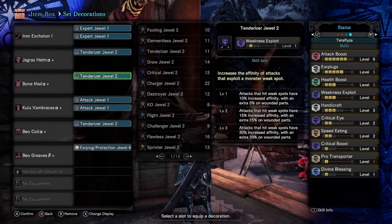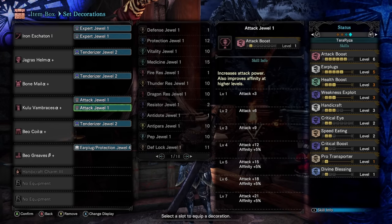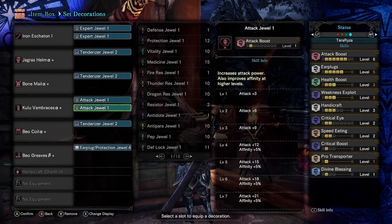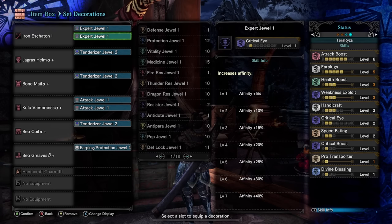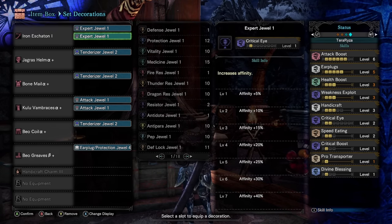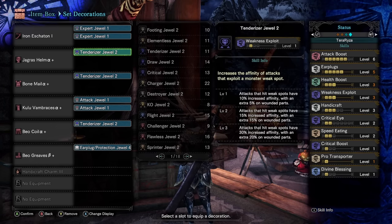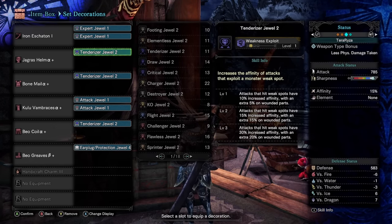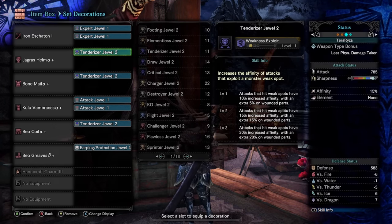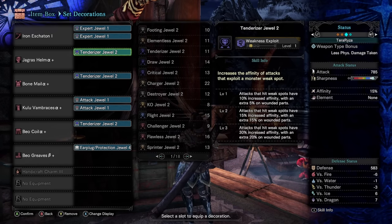We also have some Tenderizer Jewels for Weakness Exploit and Attack Jewels to get our Attack Boost up, along with two Expert Jewels for Critical Eye level 2 and Critical Boost 1 for extra damage with Weakness Exploit. Overall, this is a solid build that boasts 785 attack power, with some extra white sharpness from Handicraft and good affinity to get you started.